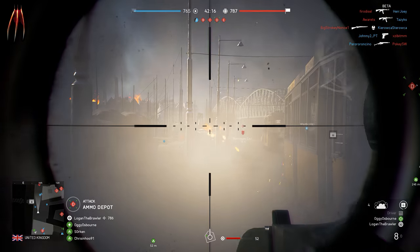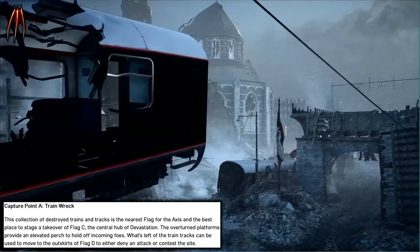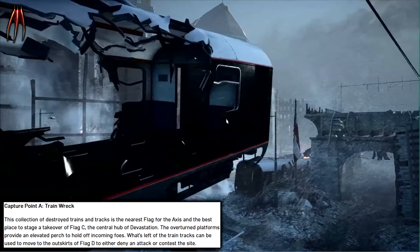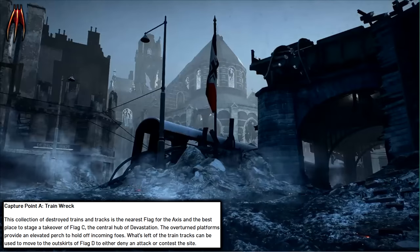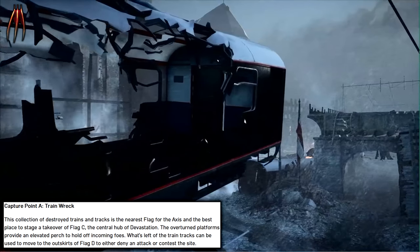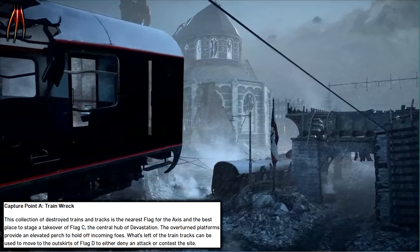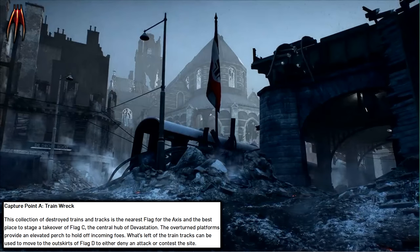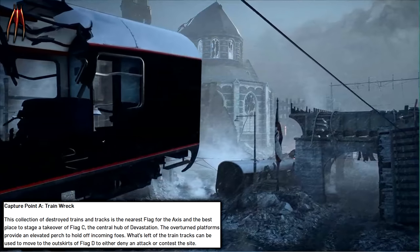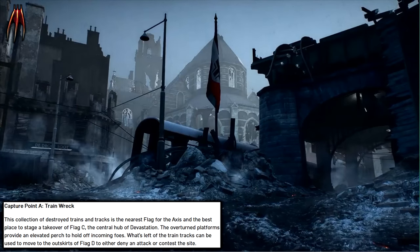Now let's go over the totally destroyed map: Devastation. Capture Point A: Trainwreck. This collection of destroyed trains and tracks is the nearest flag from the Axis and the best place to stage a takeover of Flag C, the central hub of Devastation. The overturned platforms provide an elevated perch to hold off incoming foes. What's left of the train tracks can be used to move to the outskirts of Flag D to either deny an attack or contest the site.